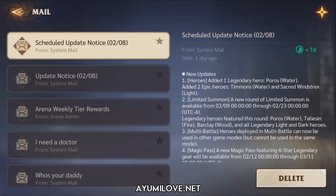Based on these new updates, they have introduced one legendary hero known as Poros, a Water Affinity Legendary Hero. They also added two more epic heroes: T-Moons, a Water Affinity Hero, and Sacred Windstrikes, a Light Affinity hero.